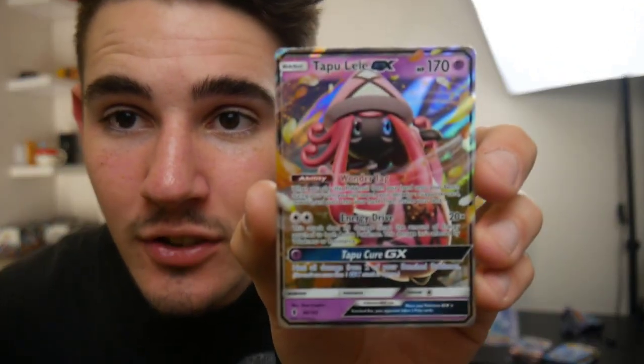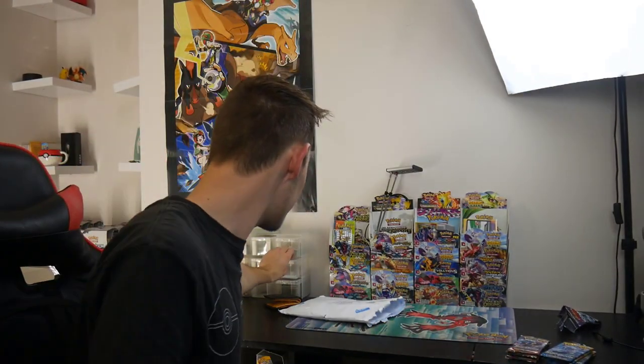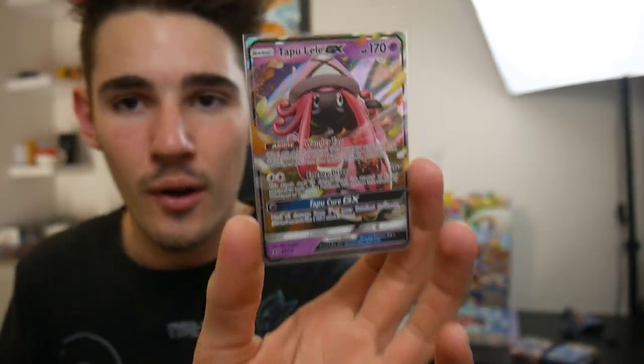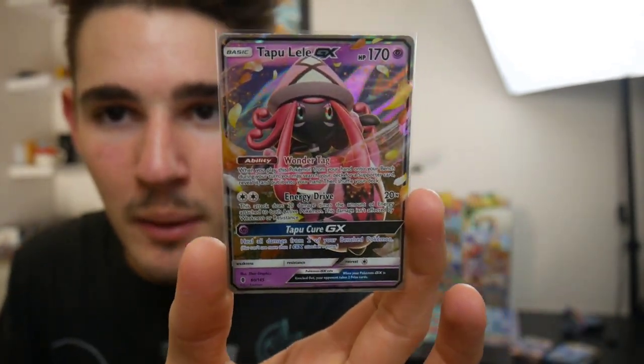A Tapu Lele GX! I just thought it was a regular GX and then I realized what I pulled. I need some sleeves - this is honestly too much. Oh my god, yes! This card right now sells for like $75. That is actually so amazing. I'm so glad I opened up these packs. We just pulled a $75 card - that is unreal. I'm so happy right now. Let's get into the next pack.